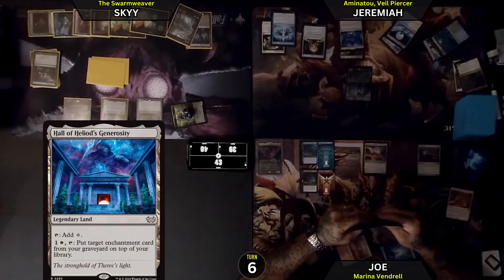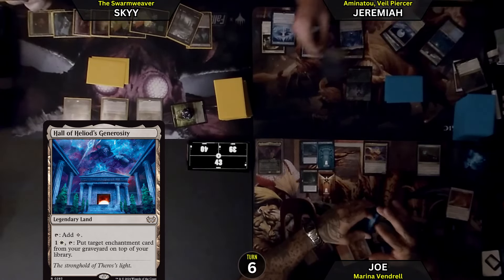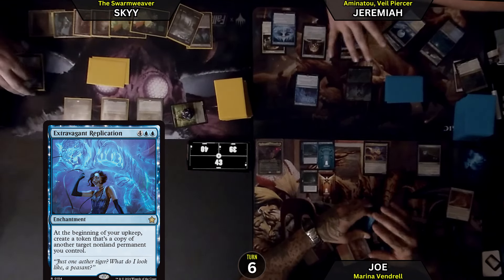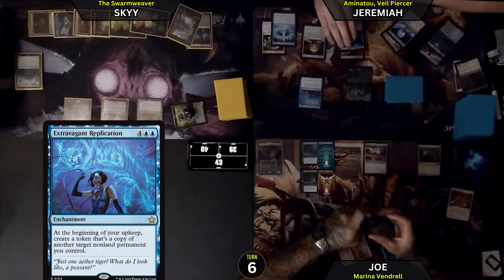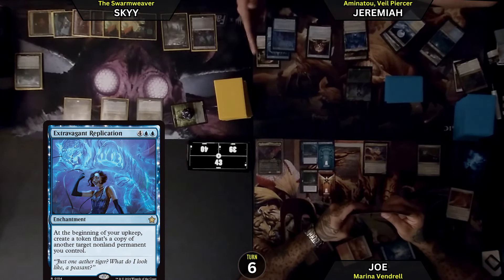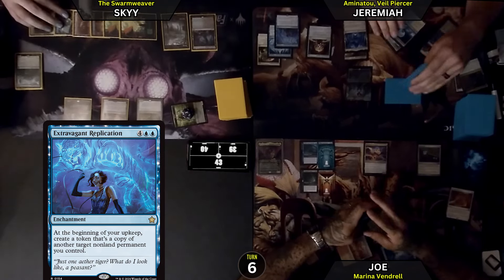Hall of Heliod's Generosity is the land for turn. I am going to cast from the top of my library — an Extravagant Replication. This was like the chase card from this pre-con. At the beginning of your upkeep, create a token that's a copy of another target non-land permanent you control. So I could copy my One with the Multiverse or even my Sphere of Safety — which now I have 3 enchantments, so you'll have to pay 3 to attack me.